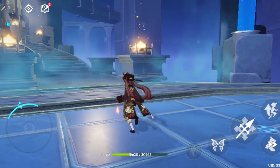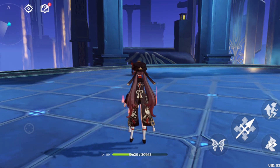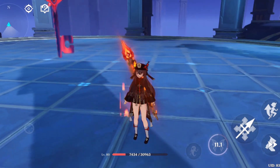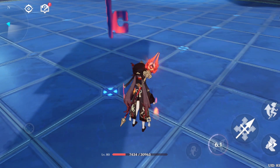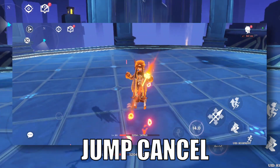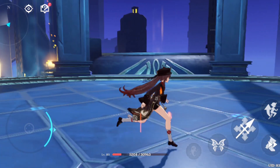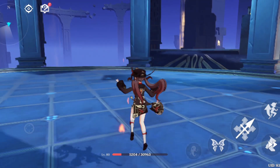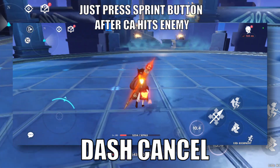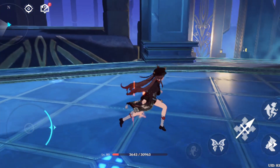When you charge attack, she will pass through enemies and sometimes position herself awkwardly far from the enemy after the elemental skill into charge attack. So you want to do either a jump cancel or a dash cancel. A jump cancel is done by jumping right after her charge attack hits the enemy, though it can make you vulnerable mid-air. A dash cancel is done by dashing right after her charge attack hits the enemy, which helps you reposition at the cost of stamina.